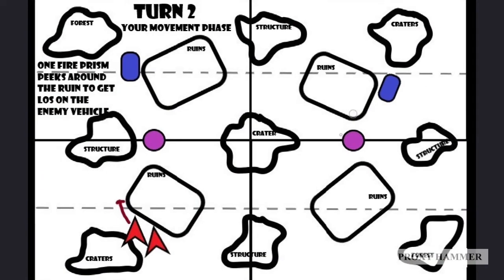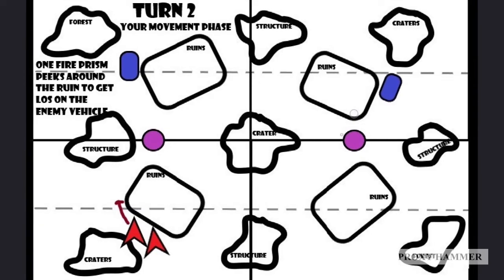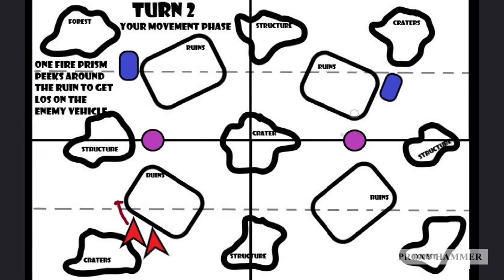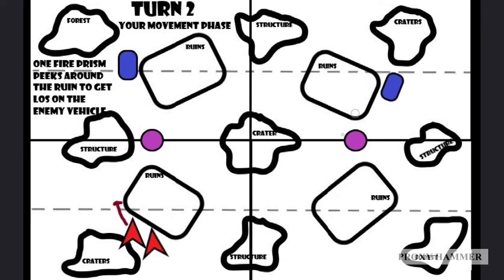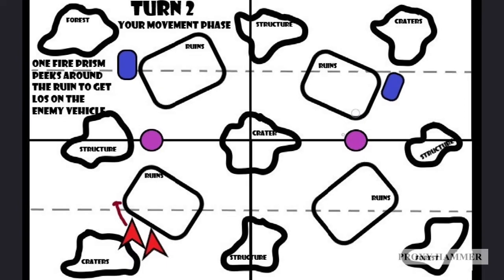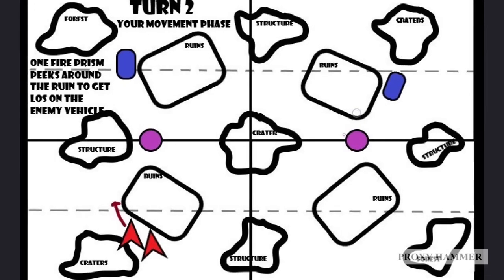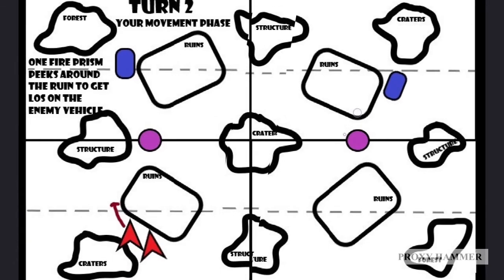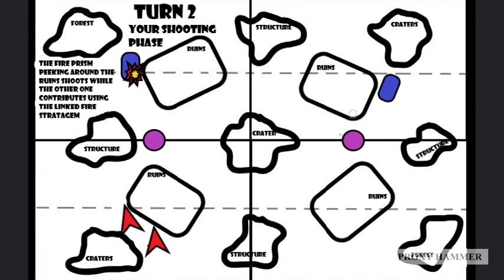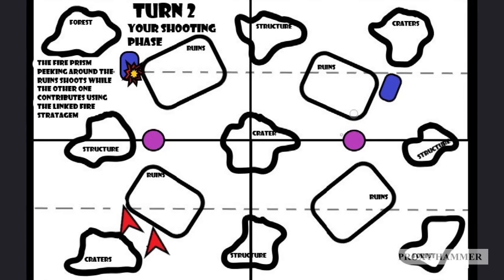This is most useful starting at Turn 2, because on Turn 1 typically not that much is exposed unless you go second. So we start at Turn 2 in your movement phase. We have two Fire Prisms behind the ruins - you could have three doing this, but for this example we'll have two. One of the Fire Prisms is going to peek around the ruins just a little bit to get line of sight on the enemy vehicle, then in your shooting phase it shoots while the other one contributes using the Linked Fire stratagem.